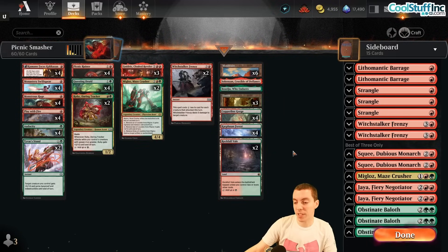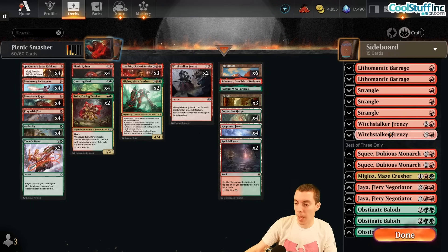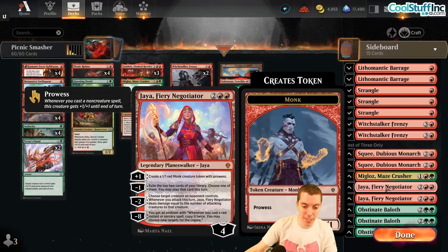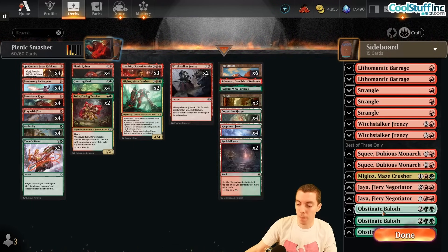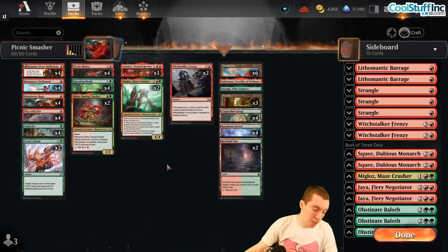Play With Fire on the Ruiner is nice, and the sideboard has the ability to board into a midrange deck against aggro with Strangle, Frenzies, Barrages, Obstinate Baloths, and Jaya as a planeswalker that plays well with lots of spells. Baloths provide life gain and are great against Liliana.